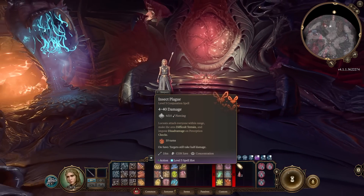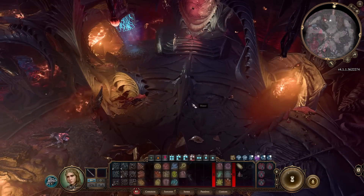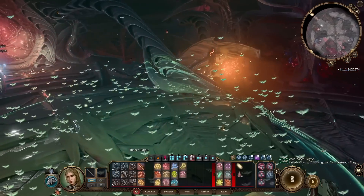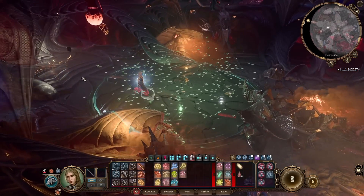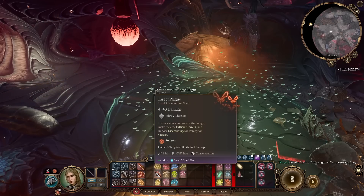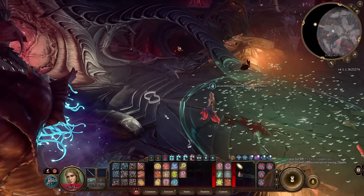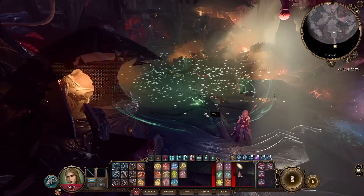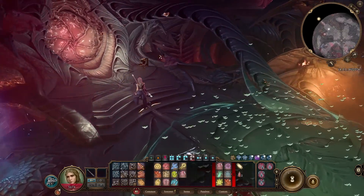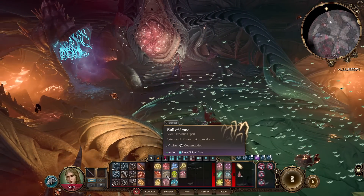Now let's go to level 5 spells. Insect Plague — large radius, very large radius. You create a lot of plague beetles, and everyone who goes in will take real problems. It's difficult terrain and you will get damage. They attack every turn for 10 turns. Really, really strong spell. It requires concentration, so don't forget you need concentration.